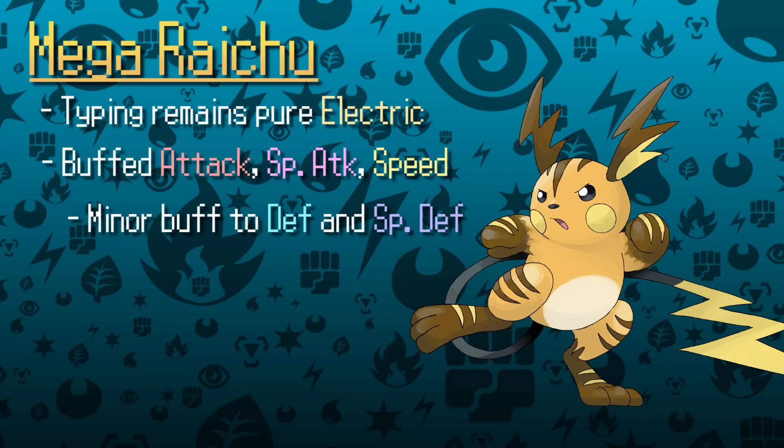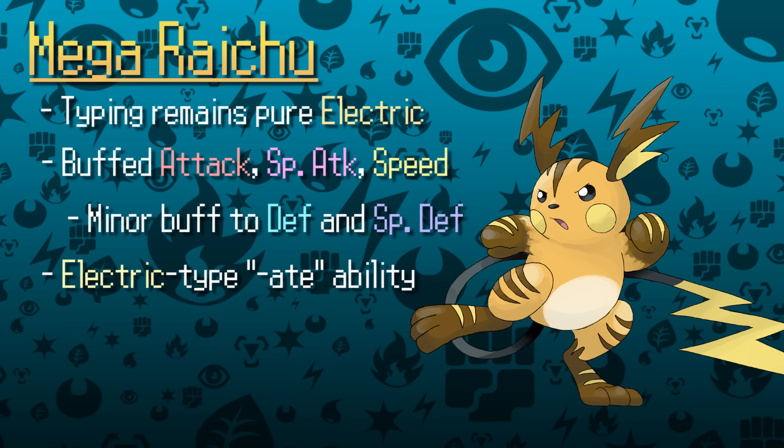This allows players to either opt for the special route or the physical route. As for abilities, an ability similar to Mega Salamence's Aerilate or Mega Gardevoir's Pixilate would be really neat, since Raichu gets access to a lot of nice Normal-type attacks that would appreciate the boost — such as Fake Out, Quick Attack, Return, Double Slap, Giga Impact, and Hyper Beam. Ultimately, Raichu would serve as a Pokémon that hits hard, gets access to support moves, and can stay in non-Mega form to draw away Electric-type attacks, but players have to be careful due to how frail it is.